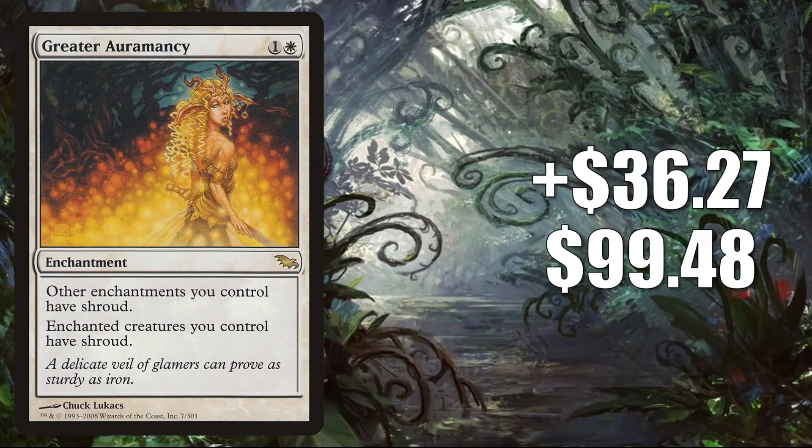Number 1 is Greater Auramancy. It goes up $36.27 to $99.48 for a 57% increase. This is a Shadowmoor rare that has yet to be reprinted — during that time period there was a recession in the game, fewer packs were cracked, and that means whenever people pay attention to rares that haven't been reprinted, they can spike. Why are people paying attention to this one? It ties into Modern Horizons 2: in Modern, there's a new Enchantress deck running cards from that set, and it is also running this card. Prior to Modern Horizons 2, this was already a very good Commander card in enchantment-heavy builds, and that set did add more enchantment-friendly cards to these builds, including a new legendary creature, Sythis Harvest's Hand. This is showing up in a lot of those decks.